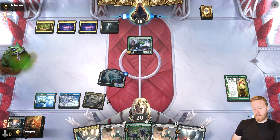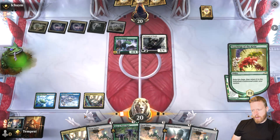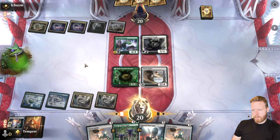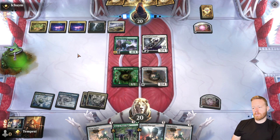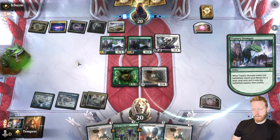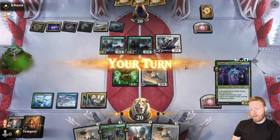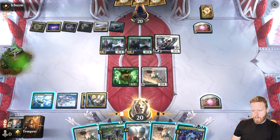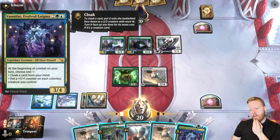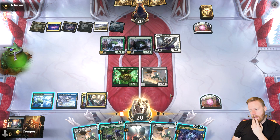Angel of Wrath. So we get our guy. Another tap land, and we'll play a Spider down. Another Stomper. We can block the Angel here, which is kind of nice — they're going to gain the life still, but no attacks. The problem is they're going to play the one mana Exile My Target Permanent, so this one's just going to die right away. Let's play another spider — they can't attack at all with this, it'll double block.